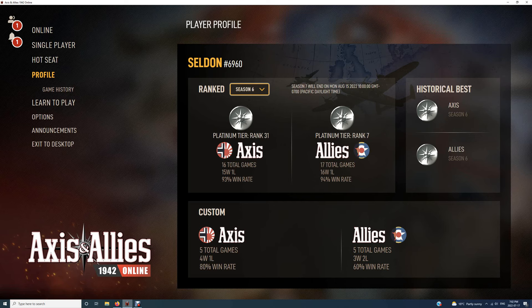Greetings and salutations. My name is Sullivan, screen name Accessing Allies 1942 Online. The purpose of these videos is to show some platinum level strategies and ways to have consistent victories in the game. As you can see, top 10 platinum with Allies in Season 6 — 17 games, 16 wins, 1 loss, 94% win rate.